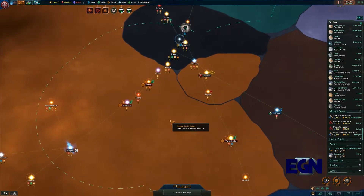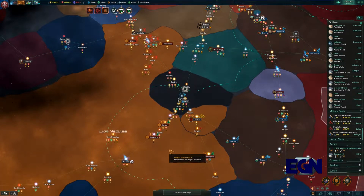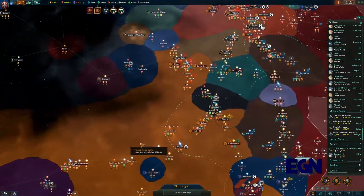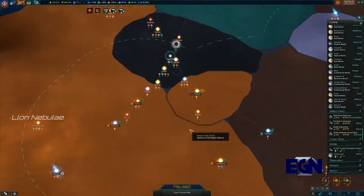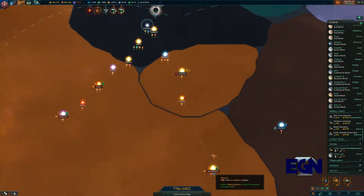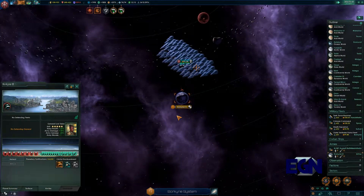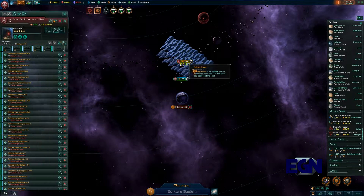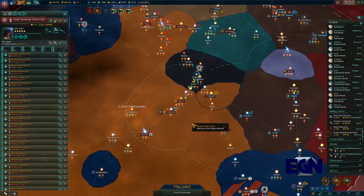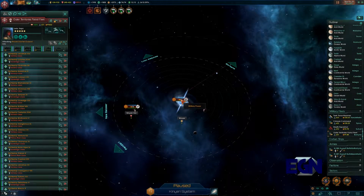Hi it's Tharyl here and today we're back once again with the Sith Empire in our Galaxy Divided mod, where we've jumped time ahead and are once again at war with the Bright Alliance. We're looking to push them back and take a good bit of land in this area, which we should be able to do with relative ease. I've already got 26% war score, so that's a very good situation to find ourselves in.